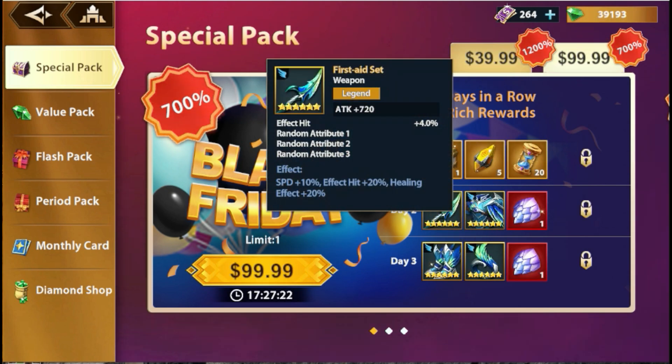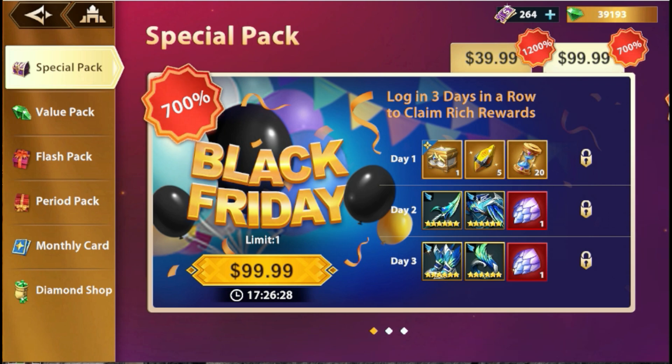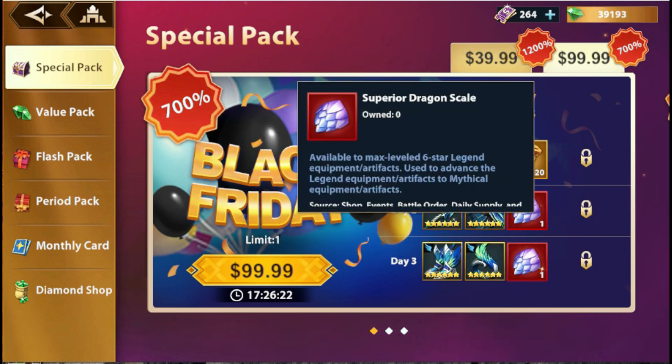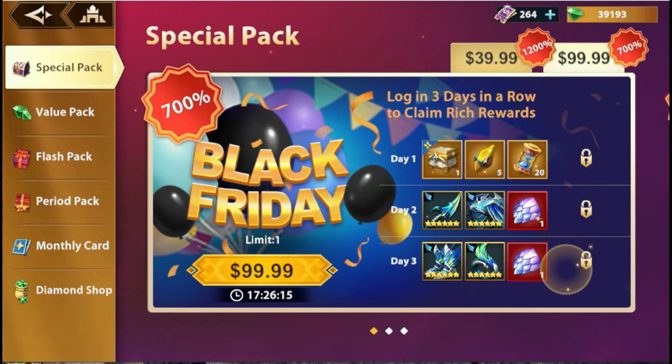The next day is this first aid set. The first aid set is probably the best set right now in terms of supporting — whether as an offensive or defensive support for heroes that really need it. And as you can see, you're also going to get the superior dragon skill in this one.